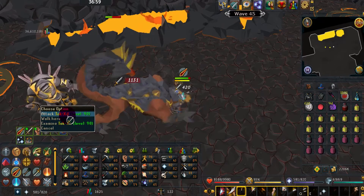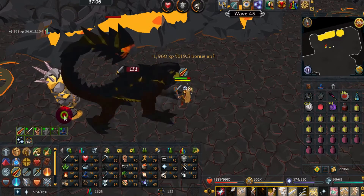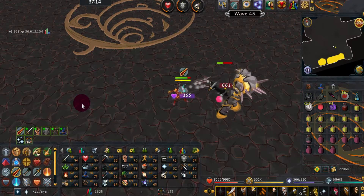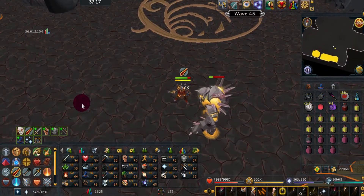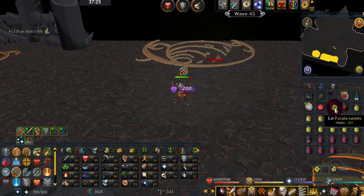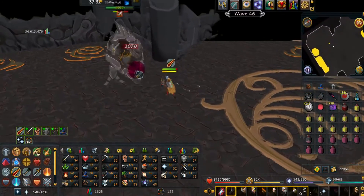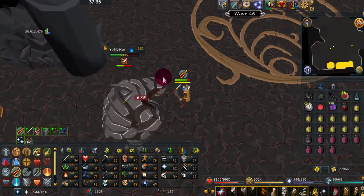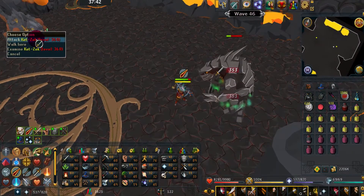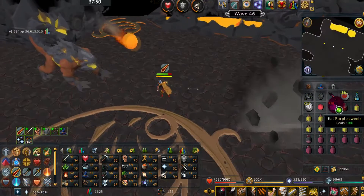Wave 45 is two level 90s and a level 360 — beware. Main objective: kill the level 360 first, then get the two 90s. Alternatively you can kill a 90, then the 360, then the other 90. Wave 46 will have a level 180 and a level 360 attacking you — things are getting brutal. The level 180s will sometimes spit green stuff and heal themselves — just keep killing it.